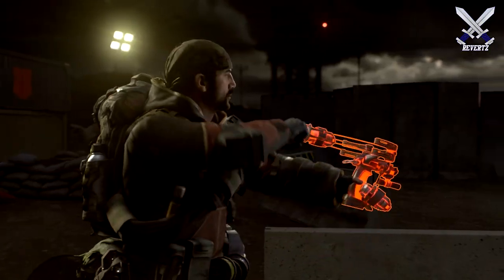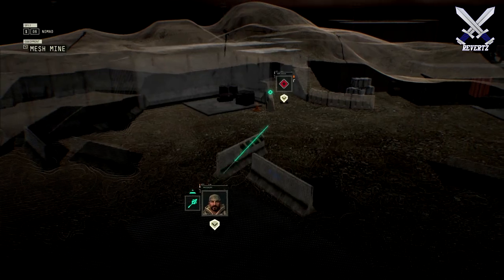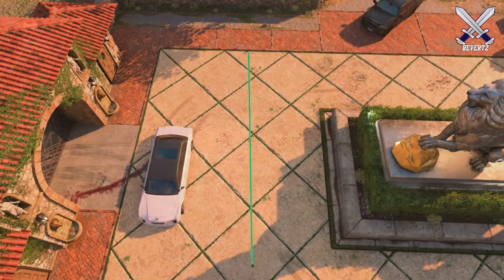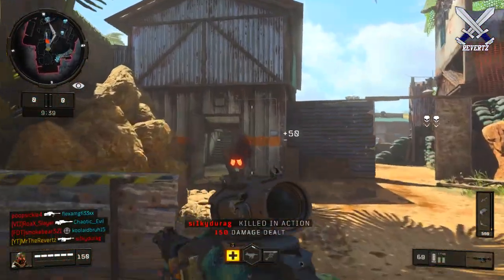Moving on to Nomad's arsenal, he carries around a mesh mine which will detonate when someone walks over it. You can also link up two or more to create a trip wire. On screen is how long you can connect two trip mines together — it's fairly long, but you should always connect them as low to the ground as possible so that it's harder for the enemy player to spot them.